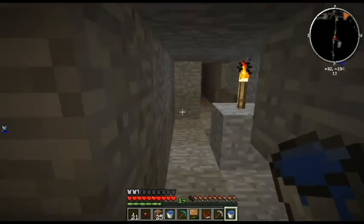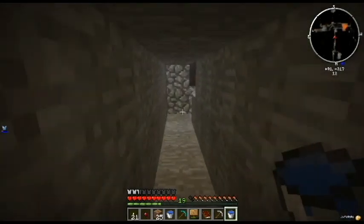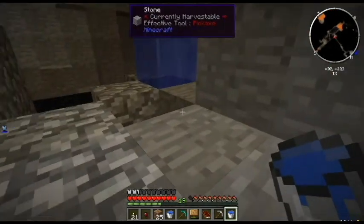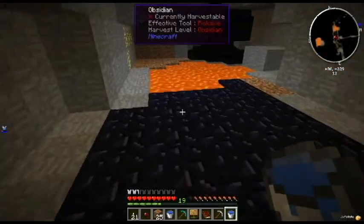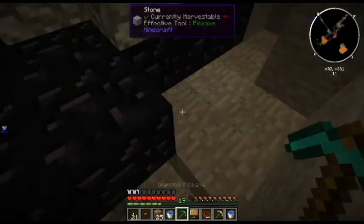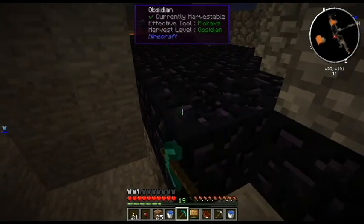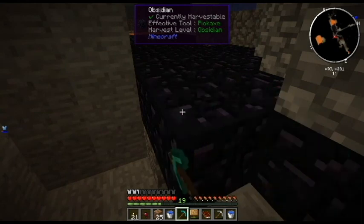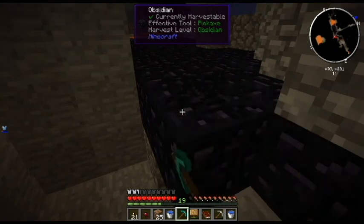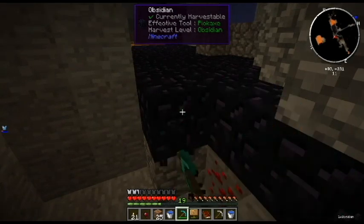We strip mined — we just dug tunnels. Whether we're right or wrong, we dug giant tunnels around that level until we found chasms on the minimap, or just found the ore that we were looking for. There's some redstone down here too. We need at least ten obsidian, probably more than that. If I get more obsidian, then we can build portal stuff, like those aerial faith plates.